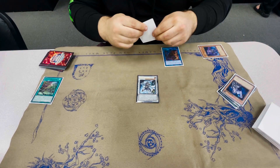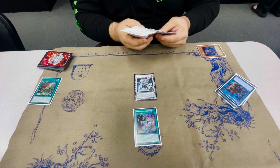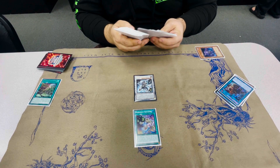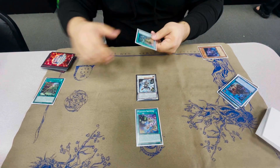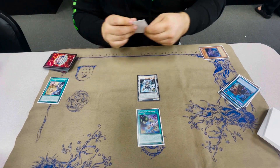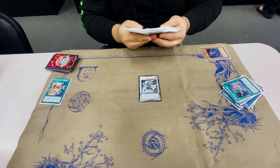In this case we're going to grab Abscission. Abscission activates — we're going to target the Sprint to pop it, and this gets you the Field Spell. We'll then activate the new Field Spell, which searches you the Level 4 guy.